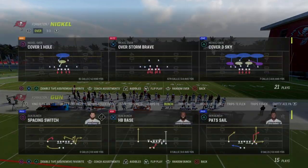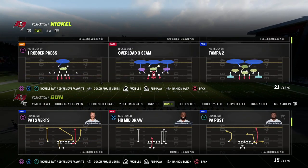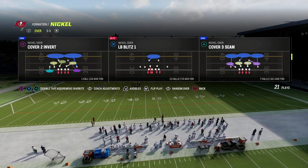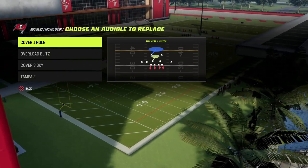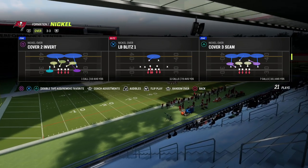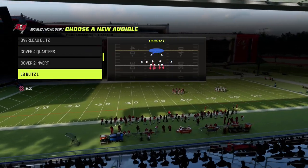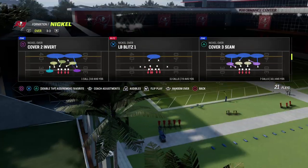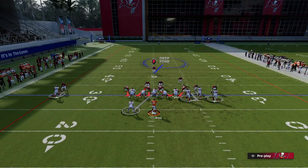Now a slight variation that's also really good is another play in here — LB Blitz One. The difference between Cover One Hole and LB Blitz One is that the linebacker is already blitzing. It's a subtle thing, but these super little differences make a big difference.